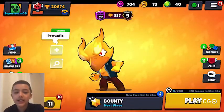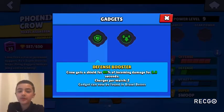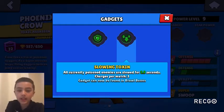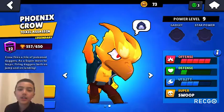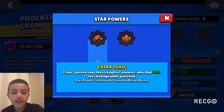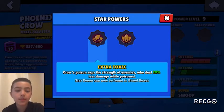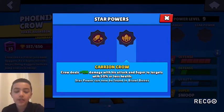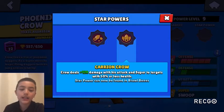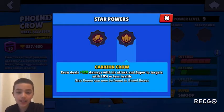Crow's first gadget gives Crow a shield that reduces damage taken by 60% for three seconds. Gadget two slows anybody poisoned by Crow for 2.5 seconds. Star power one makes anybody poisoned deal 20% less damage to Crow and his allies. Star power two makes Crow deal 120 more damage per dagger — with both his attack and super — to anybody with less than 50 HP.